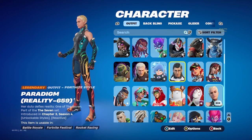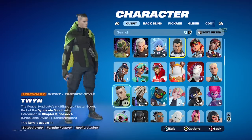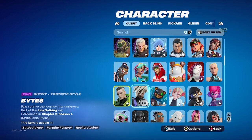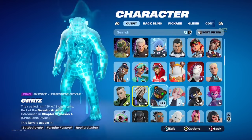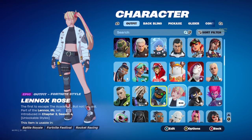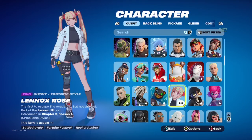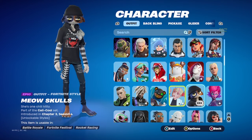Pretty good Tier 100. Then Paradigm — I don't really like Chapter 3 that much. Two styles, a bunch of different styles to it. Grizz. I forgot about that skin. Landhock's Rose — was this even a battle pass skin? This anime skin — I kind of forgot about it. It was probably a Crew Pack or something. Meow Skulls.